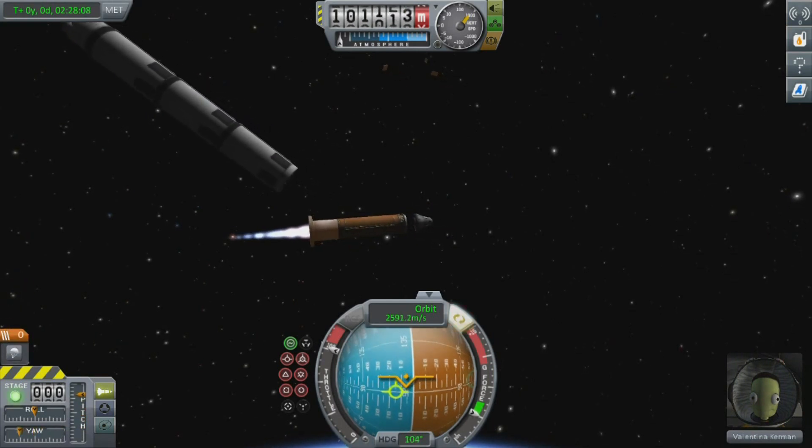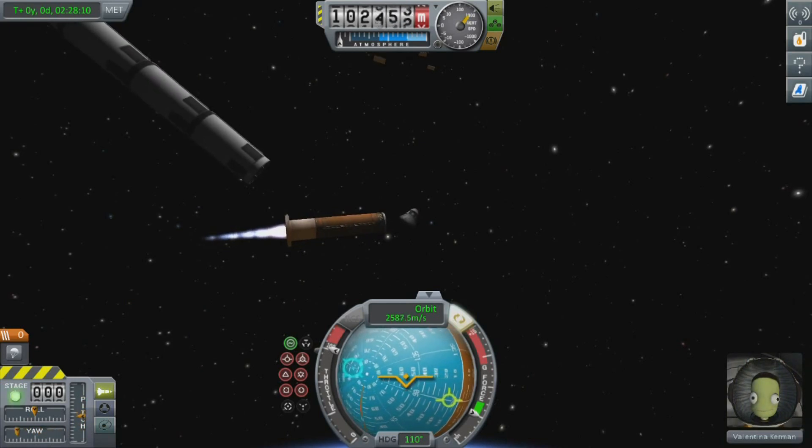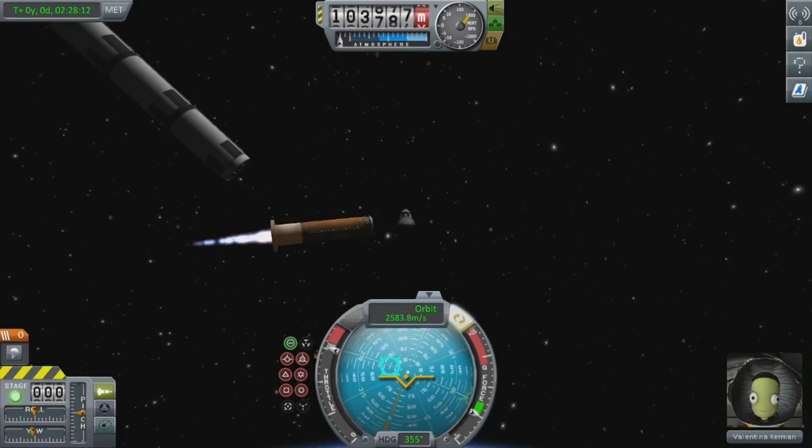Once you detach your space capsule from the rocket ship, you want to angle it towards Kerbin.